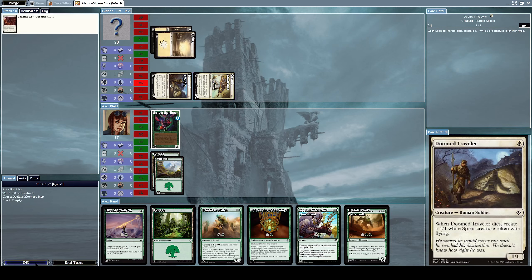He used Shoulder to Shoulder to put two +1/+1 counters on Grand Abolisher and Doom Traveler — one +1/+1 counter for each of them — and he drew a card from that too. That's a really useful card. I don't want to block him just yet, although I'm kind of in a bad position.